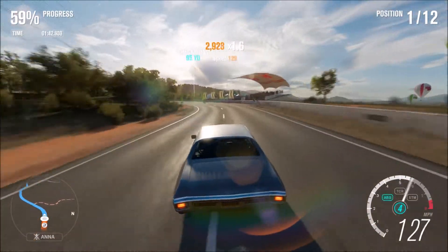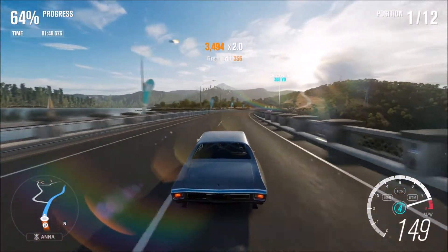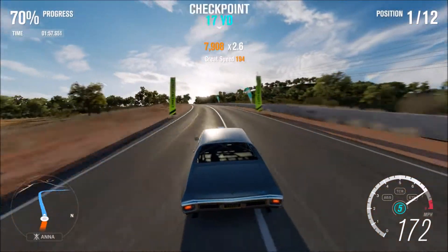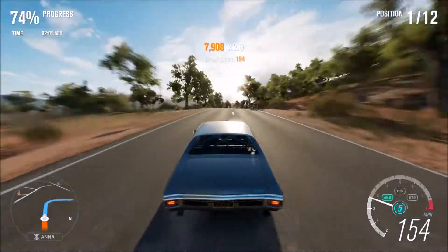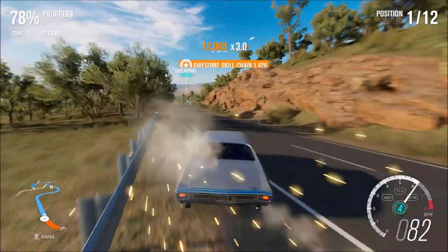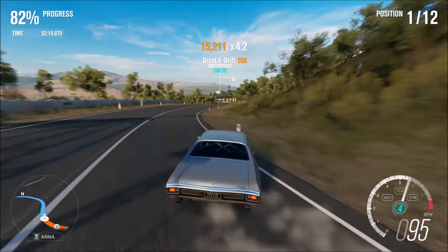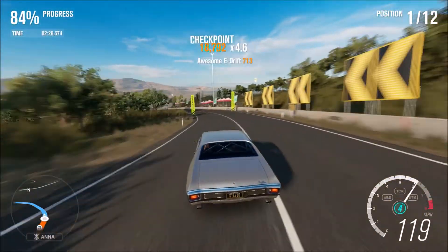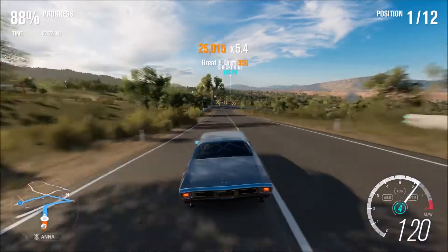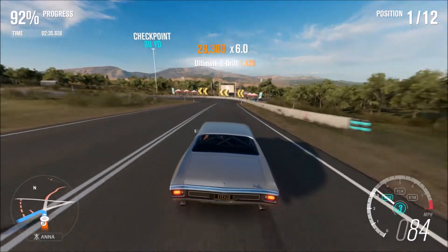The best feature this car has is the skills boost attribute. Every single skill you perform — whether it's a drift or a wreck skill — gives you some type of bonus. It seems a bit random: sometimes I get 140, sometimes 190, like 141 or 196. It's not a full 100% boost like a dedicated drift skills boost car, but it seems to be somewhere between 30 and 50 percent. What makes it great is that you get a bonus for every skill, not just drifts or speed skills like some other Horizon Editions, making it very easy to build your skill chain and save up skill points.